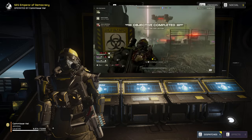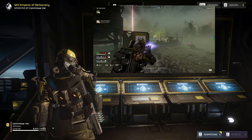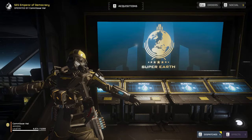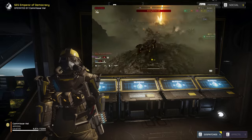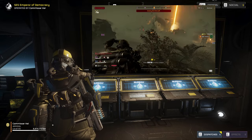When our fellow Helldivers are pinned down and crying out for Liberty herself, we'll be there to answer that call with 84mm of armor-piercing freedom. Welcome back to the SCS Emperor of Democracy. My name is Commissar Kai, and today we're going to be looking at what the recoilless rifle can do against the bots when we pair up with at least one other random squadmate and give them that danger close fire support.